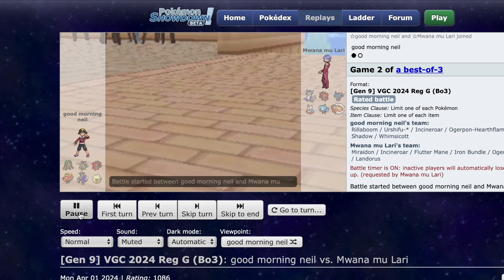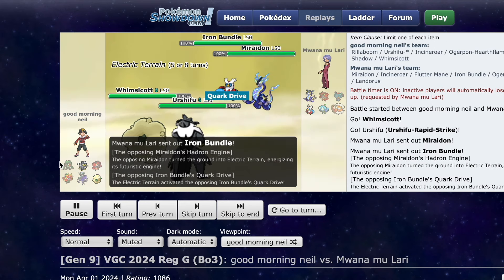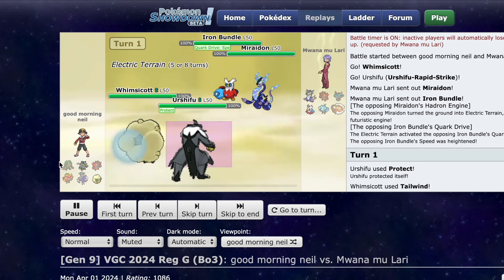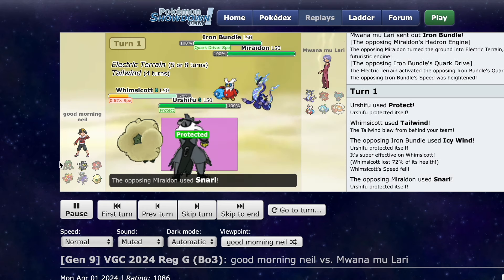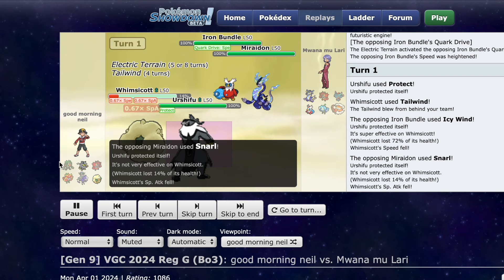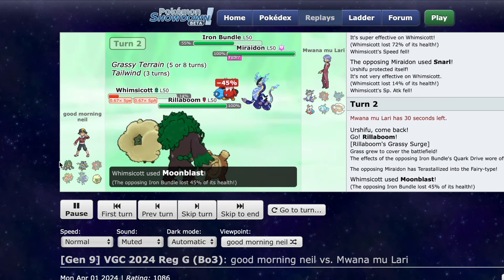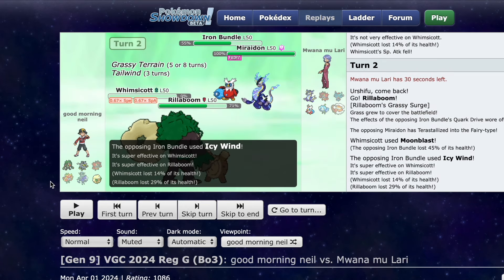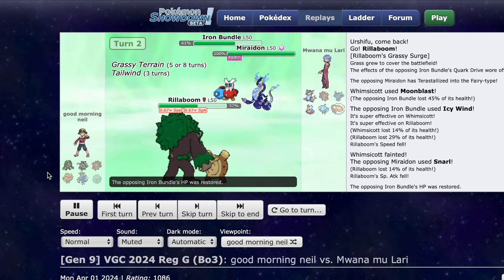This is another replay of the team putting in work. Now I end up leading Whimsicott. I'll go over it a bit later, but I do really like Whimsicott in this format. I protect, set up Tailwind. My opponent goes for Icy Wind and I think they try to knock out Urshifu — oh, they actually just go for Snarl. Okay, so this is actually an Assault Vest set. So I go into Rillaboom here, which is really good defensively. I Moonblast the Bundle — in this format, all the good Bundle players are probably going to run Focus Sash because you already get Quark Drive if you're using Miraidon, and most of the time you're using Bundle with Miraidon. So Sash ends up being really good because Bundle's not that bulky naturally.